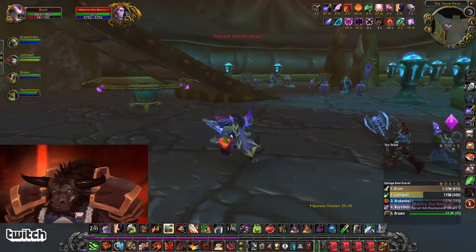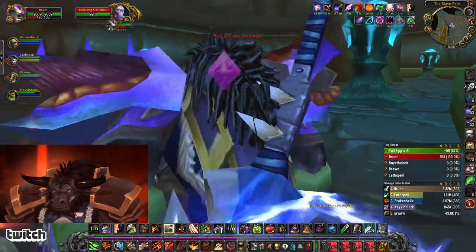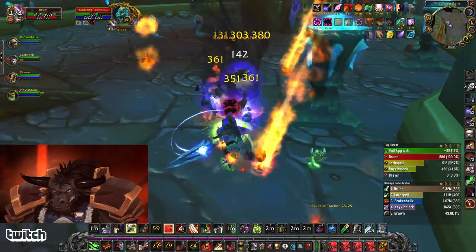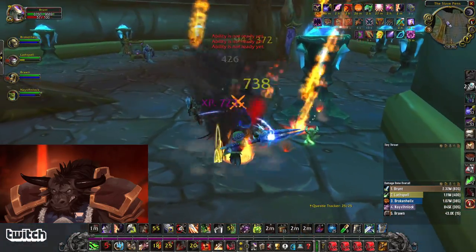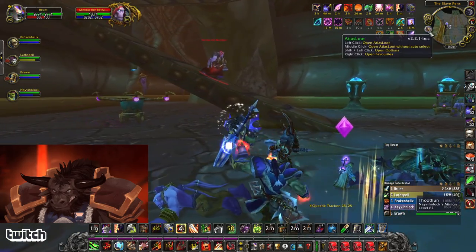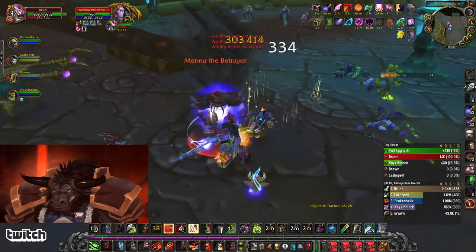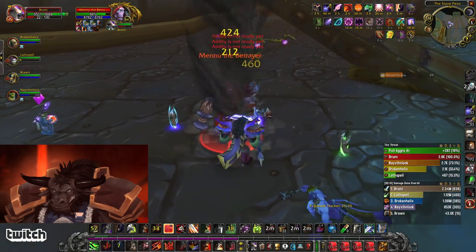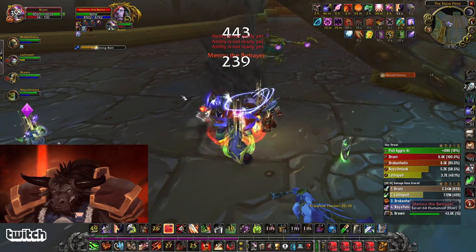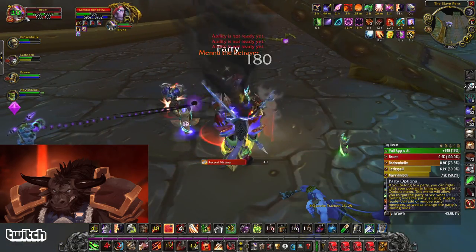This boss you can pull while he's patrolling — he probably won't pull the rest. So this is the first boss, Enslaved Pins the Betrayer. He's a shaman, so he casts Lightning Bolt and drops totems — you want to kill the totems right away as soon as you see them. Lightning Bolt can't be interrupted but it doesn't hit very hard. Kill the totem — the Nova Totem deals about 2.1k, so try to tab to it and hit it as fast as you can.